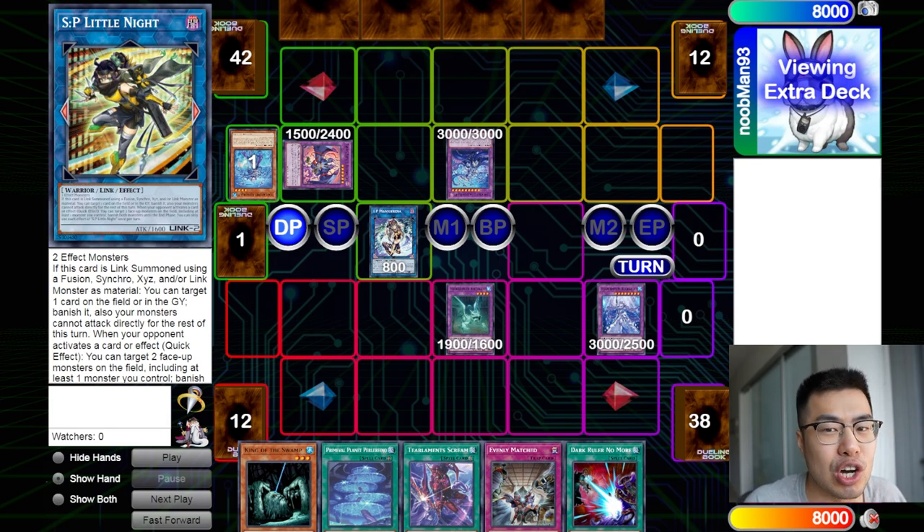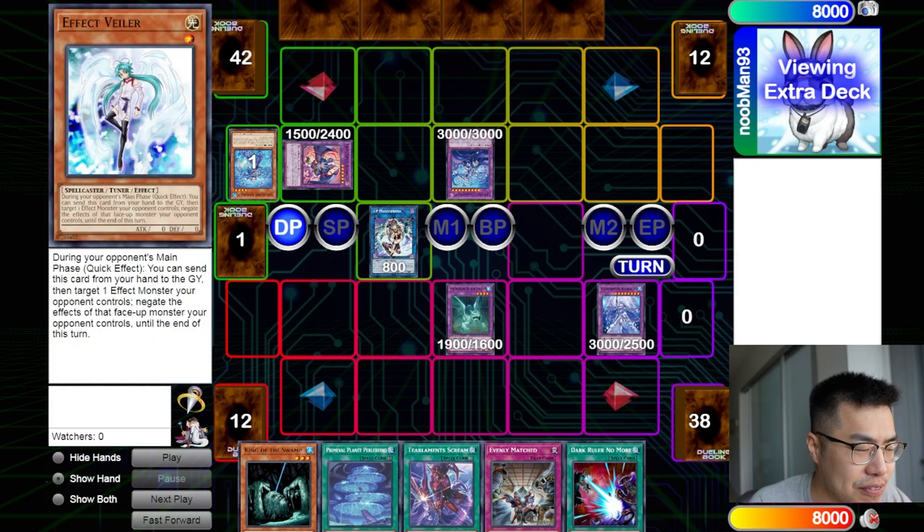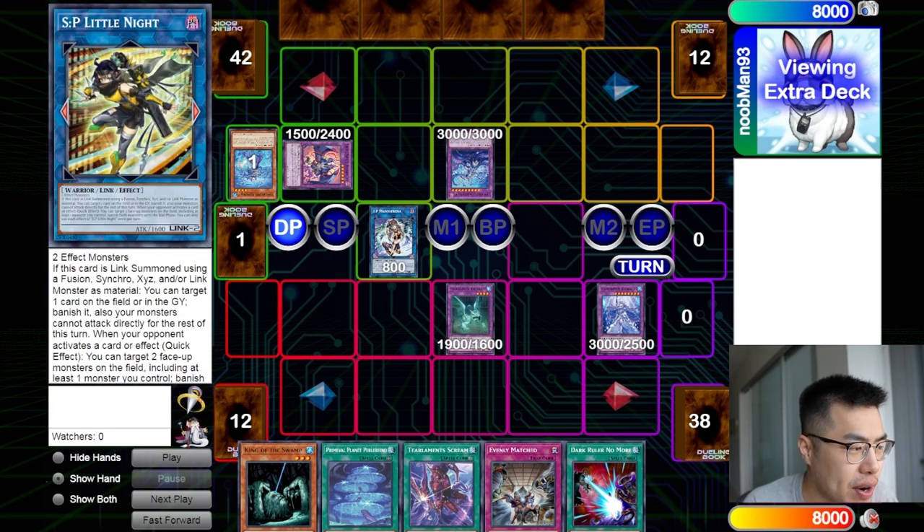This card actually has a lot of hidden abilities, so it would be fun to make a Squidio to condense this into one video. Effectively, Espy Little Knight is a card that is a mixture between almost like a DPE as well as a Wind-Up Rabbit. For those who played during Wind-Up format, this card does so much for being a generic link 2 that requires just two effect monsters with 1600 attack.